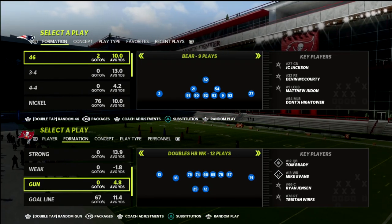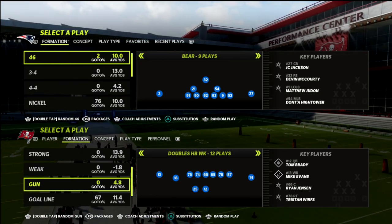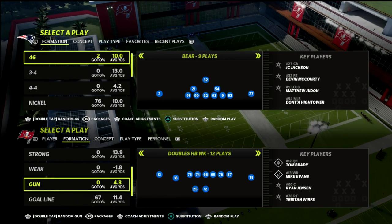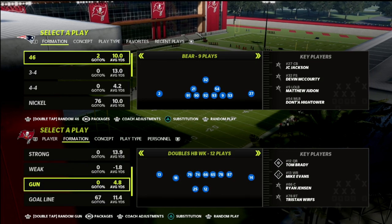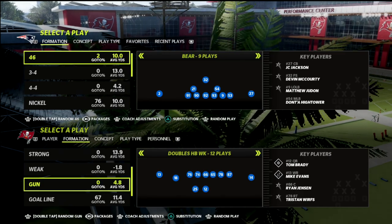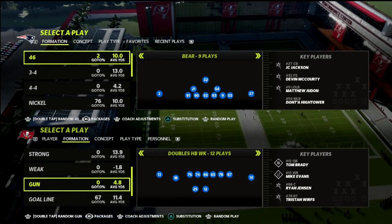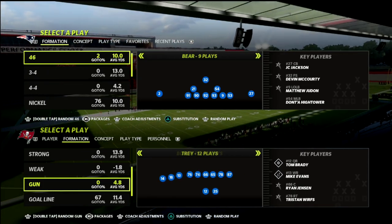In this video I'm going to be showing you one of my go-to coverage defenses against gun tight slots or two by two tight. This is probably one of my favorite defenses for the tight slots or gun tight meta. On the PlayStation side especially, a lot of people are running gun tight, throwing rollout corners with escape artists — it's really difficult to defend. So I thought I'd do a breakdown on a nice, balanced, very basic defense that is actually really effective against tight or tight slots.